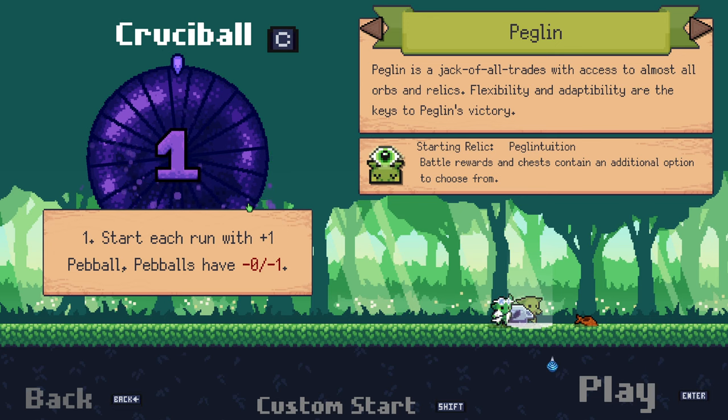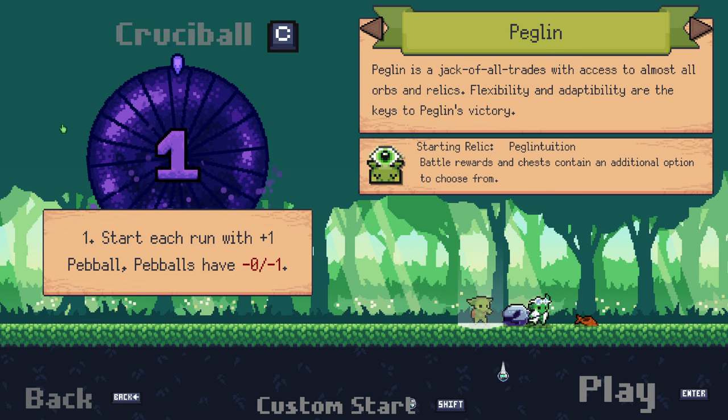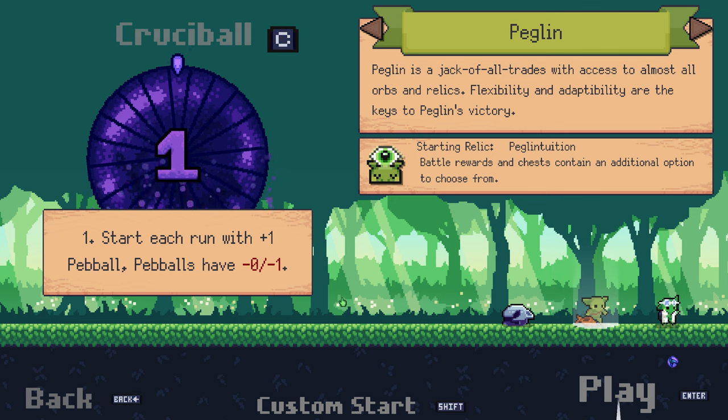Hello everybody and welcome back to another episode of Peglin. We are jumping in again. This time we are on Crucible 1, which is essentially the difficulty mode of this game. With each Crucible you go up, you get different modifiers that make it harder and harder. Kind of like Slay the Spire.